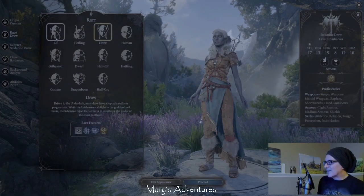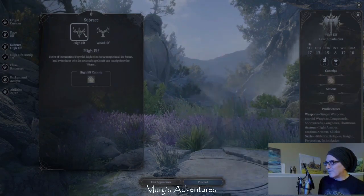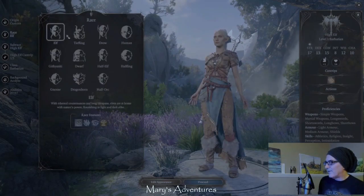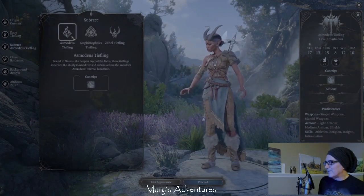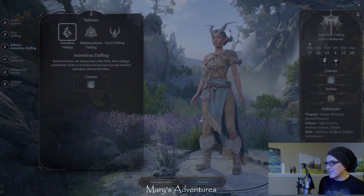And this is not just for the drow. For the high elf, you can be a wood elf or a high elf. For the tiefling, you can be one of three different kinds: Zeriel, Mephistopheles, or Asmodeus.